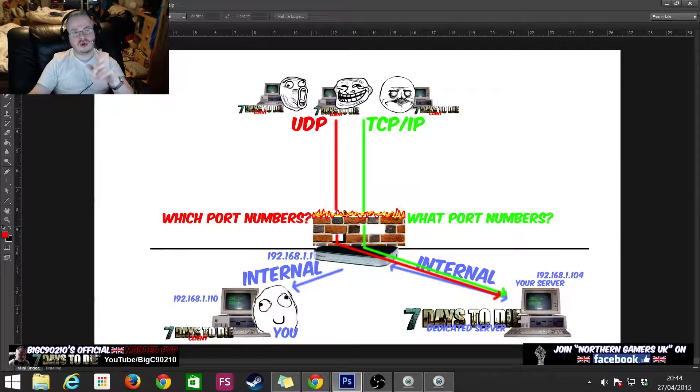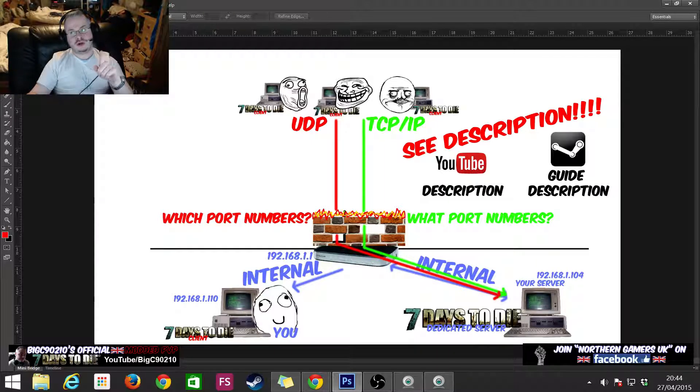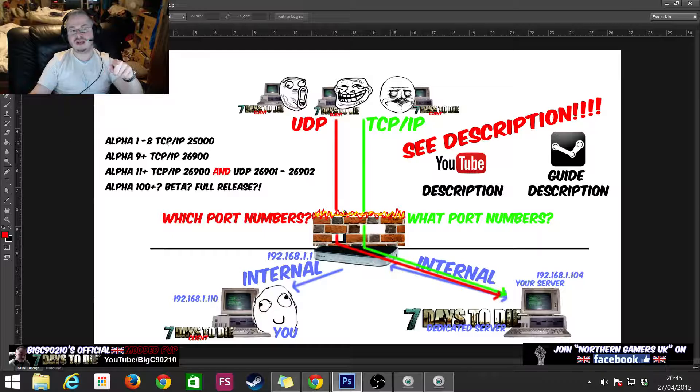I'm not going to state the port numbers out loud in this video, and let me elaborate on why. The description of this video will have the correct ports for the most recent version of Seven Days to Die. If you're watching on YouTube it'll be in the video description; if you're watching on Steam it'll be in the Steam guide description. The reason is that the ports have changed across alphas — in alpha 1 to 8 it was port 25000; in alpha 9 it changed to 26900; in alpha 11 it's TCP 26900 and UDP 26901 to 26902.